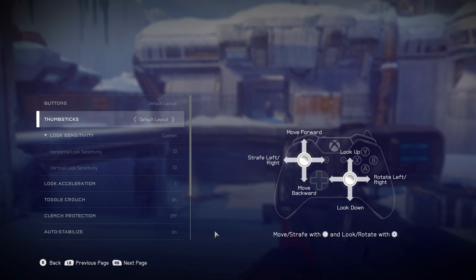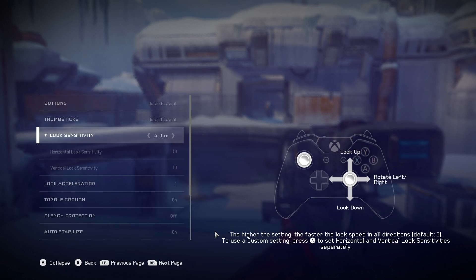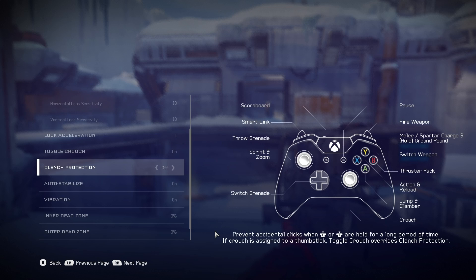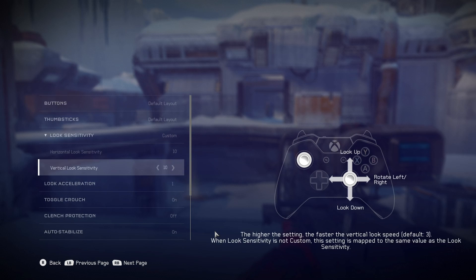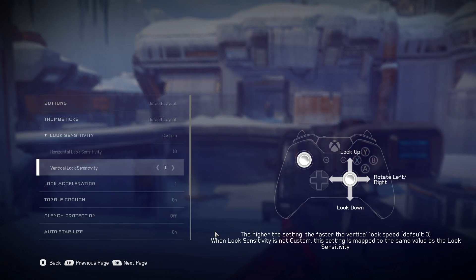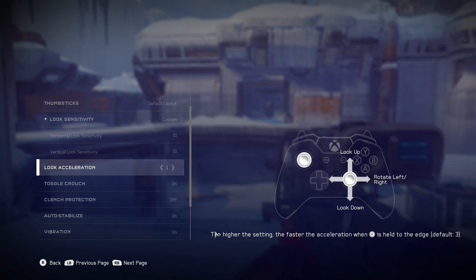There'll be a bunch of settings in here that you can mess around with. For some reason, the mouse sensitivity settings do draw a bit from these controller settings, which is kind of dumb. The first thing you want to change is the look sensitivity — turn this all the way up to 10, both vertical and horizontal. The next thing is to turn the look acceleration down, because this actually translates to mouse acceleration, which is something we don't want. Turning it down to 1 will reduce it as much as we can.